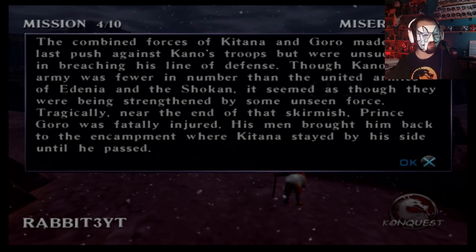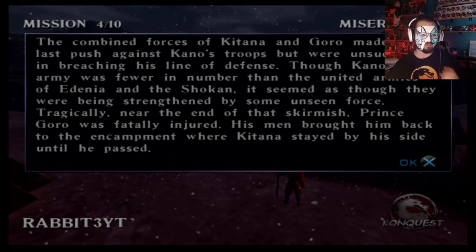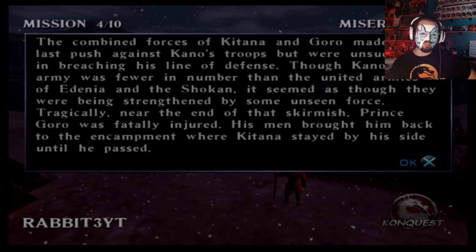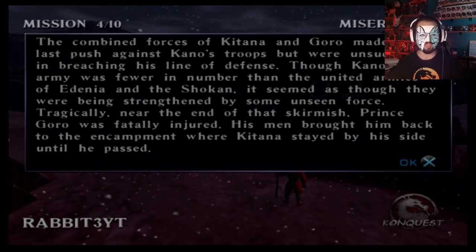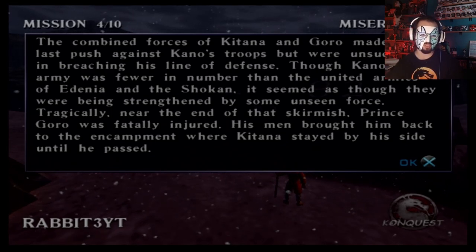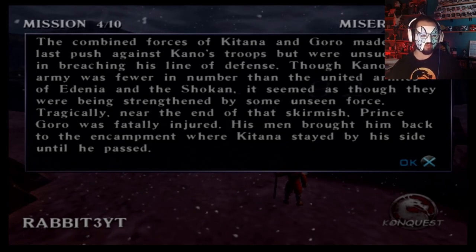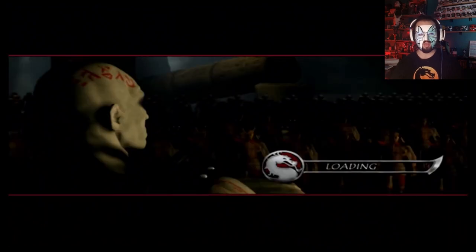The combined forces of Katana and Goro made one last push against Kano's troops, but were unsuccessful in breaching his line of defense. Though Kano's army was fewer in number than the united armies of Edenia and the Shokan, it seemed as though they were being strengthened by some unseen force. Tragically, near the end of that skirmish, Prince Goro was fatally injured. His men brought him back to the encampment where Katana stayed by his side until he passed. That took a dark twist very quickly — I don't even know how to feel about that.